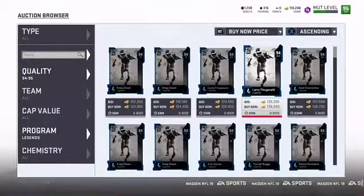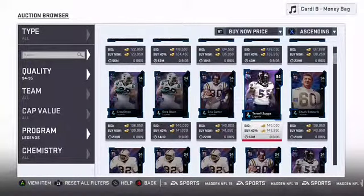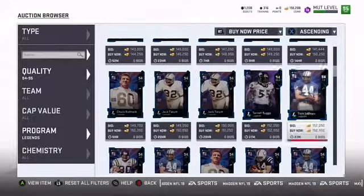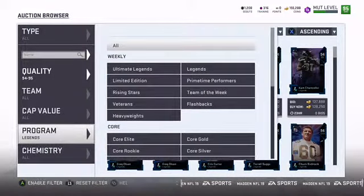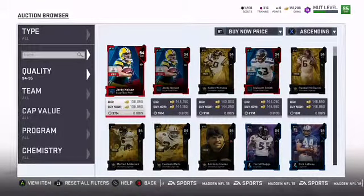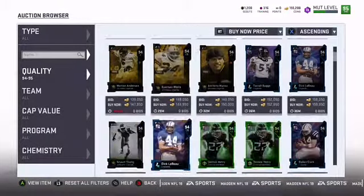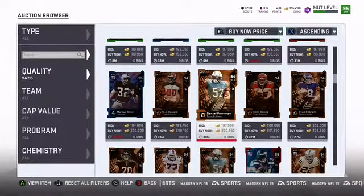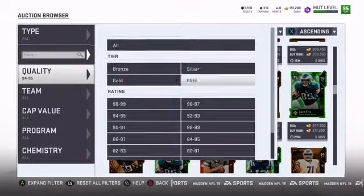Are there any 94 to 95 ones? I think there is. Yeah, there's a Greg Olson, a Larry Fitz, Cam Chancellor — and that's it for the 94s and up. So if we can hit a 94, we're going to roughly make at least 140,000 coins no matter who we get. A team builder would be nice — those are probably the most expensive. Let's hope for a team builder out of that for sure.